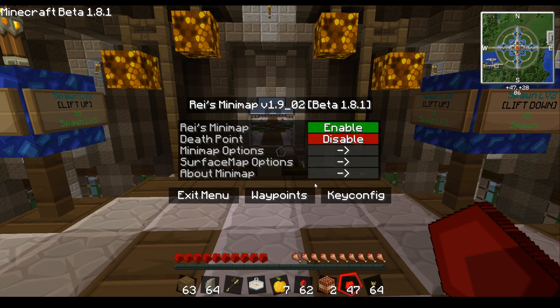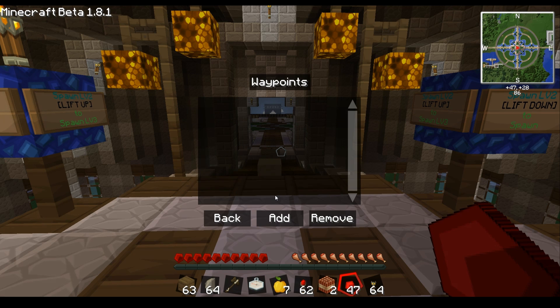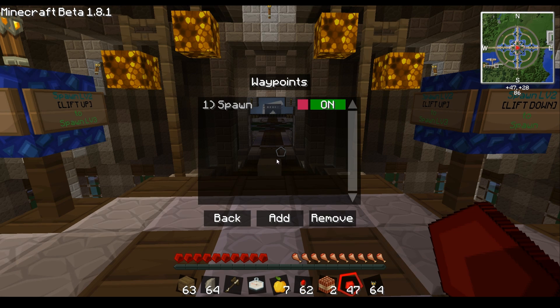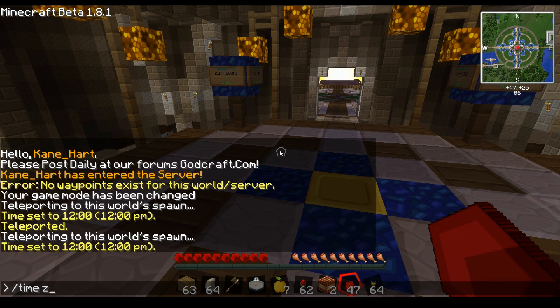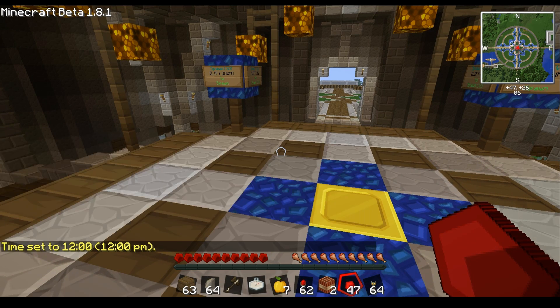There's also more information and links to the forums, along with the author's name — Ray, rayfnsk — and version information. You can add waypoints, like spawn, and give them colors. There are also key configurations so you can set special keys; for example, hitting C can set a waypoint on the spot.